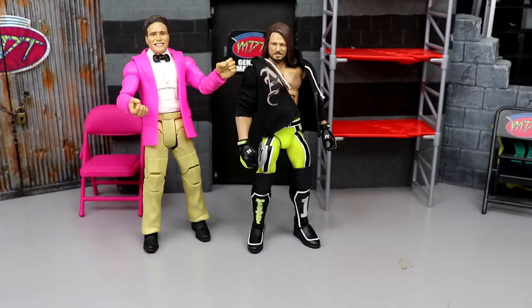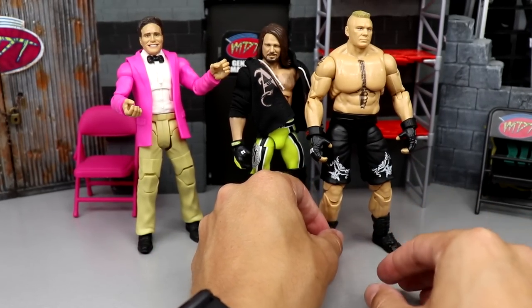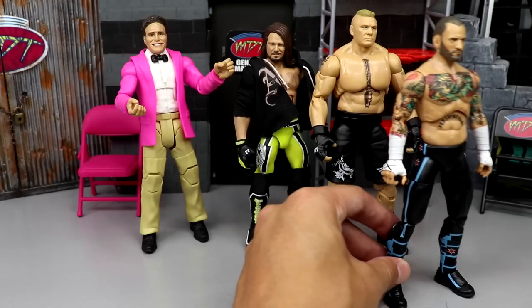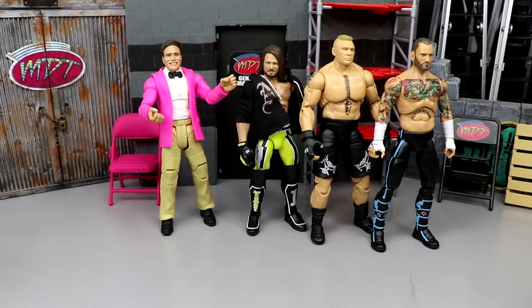Moving into B territory, I was between a couple wrestlers — I thought Bobby Lashley and a couple others — but at the end of the day, you gotta go with Brock Lesnar, the Beast Incarnate. I thought about Batista too, but Brock adds a ton of superstardom and athleticism. That takes us to letter C, where I'm going with CM Punk. New AEW Unmatched figure right there. Lots of star power — we're going heavy on star power to build a really good WrestleMania card.